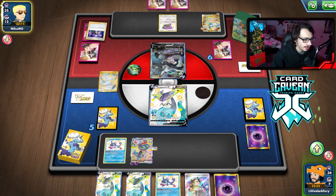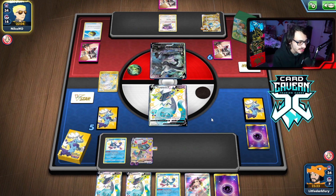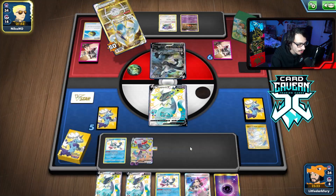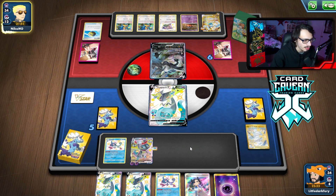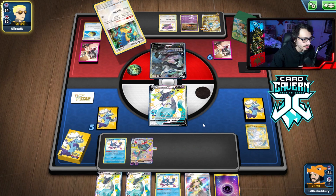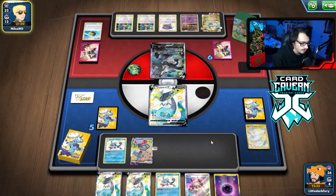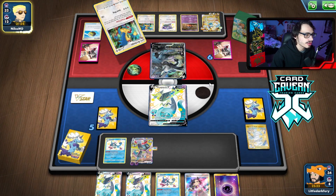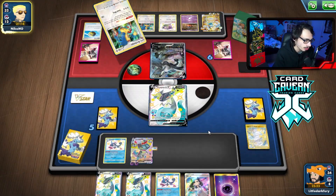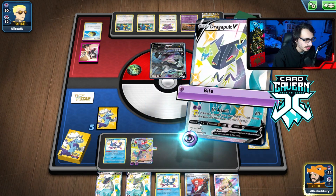They're going to Boss me and bring in the other Dragapult — that's fine, I'll just retreat. There's Quick Ball so they are in top deck mode. They have Pump-a-Boo though — I forgot that existed. They're still stuck with no cards in hand. I just need to set up Temple of Sinnoh to stop this. Can they even knock me out with Arrow Dive? No — they can't move a V active, so they don't have a KO on my Dragapult V this turn.